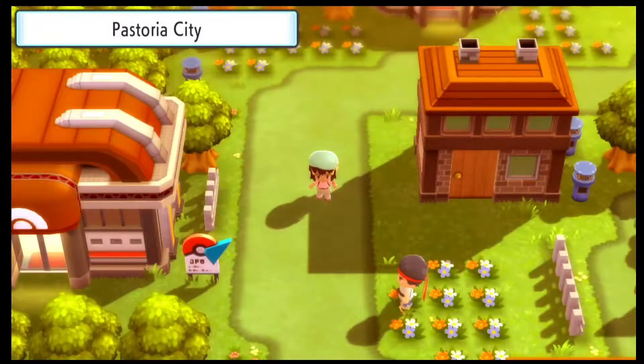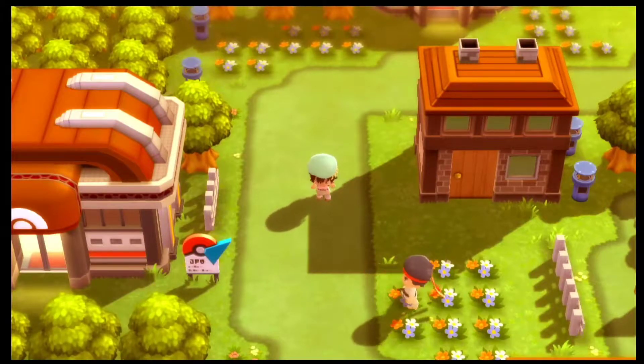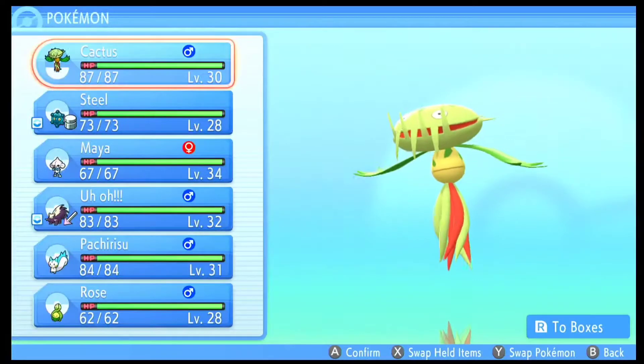Welcome back Pokefans to part 10 of my Pokemon Nuzlocke challenge. This is my Pokemon Brilliant Diamond series. Last episode we made our way to Pastoria City and also got our encounter from the marshy area. This episode we'll try to get our 4th gym badge, which I think we are very prepared for, considering it's actually a water type gym. I have switched out my team members and trained up a few of the other Pokemons as well.